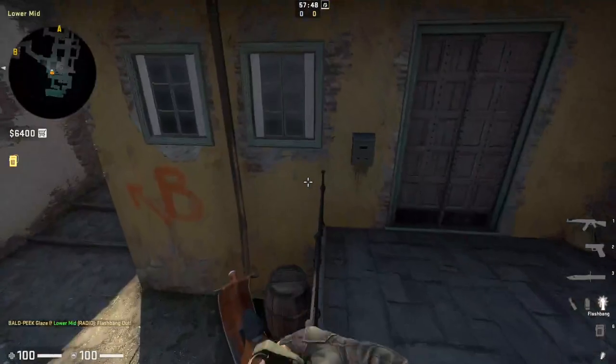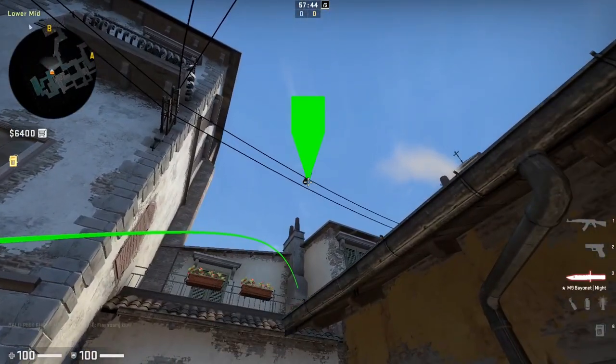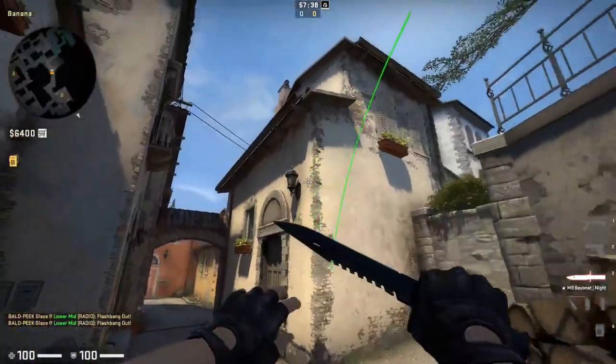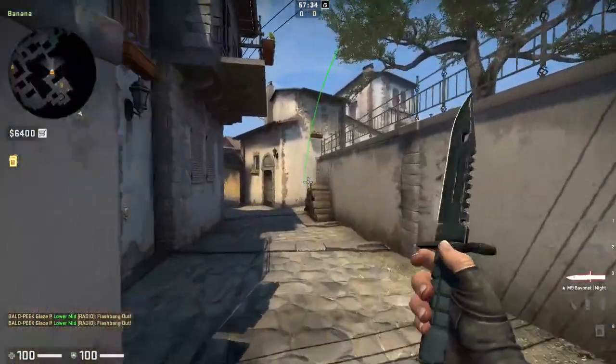You can also throw a similar flash from a nearby position, and this one works for 64 tick as well — not just 128 tick — as it doesn't use a jump throw. Just aim on the second wire and step throw. This flash works great as the banana flash and is actually the flash that inters uses for Gambit.